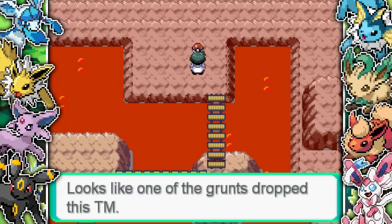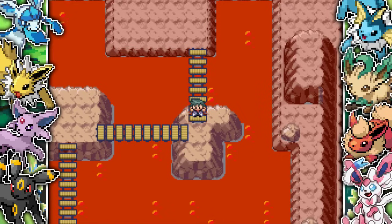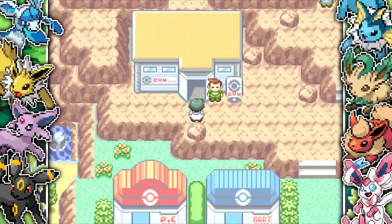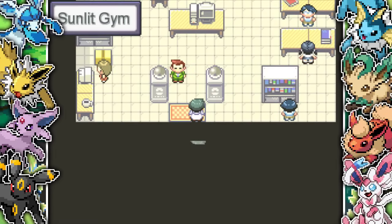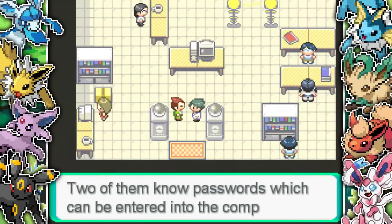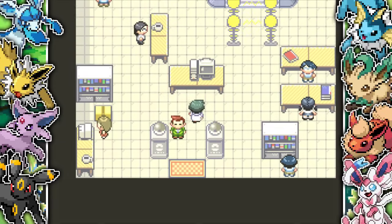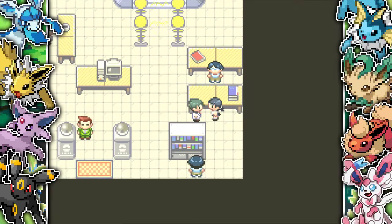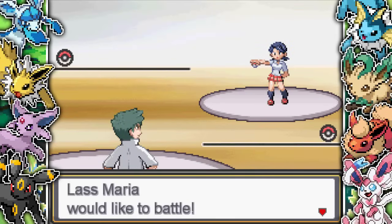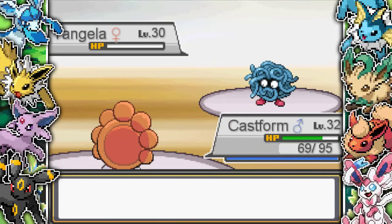They drop the TM for Rock Smash, which I grab because I feel like I'll need it later in the sandstorm part of the game. I make my way back to the gym. This gym is really cool with clear inspiration from other gyms - the first was like Brawley's gym and this one is like Lieutenant Surge's gym with the two force fields. But instead of electric barriers controlled by bins, you have to battle different trainers to get two passwords and input them into a computer to bring the barriers down.